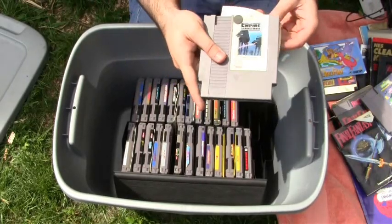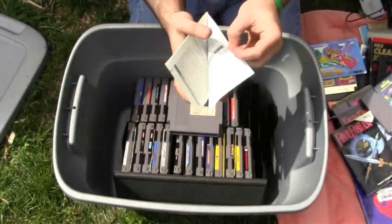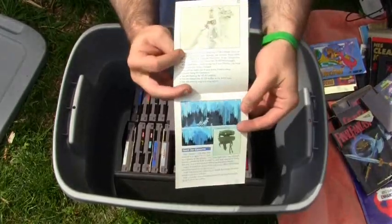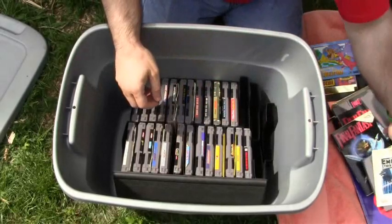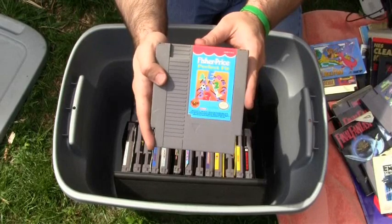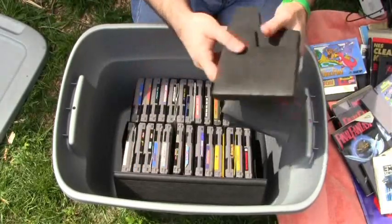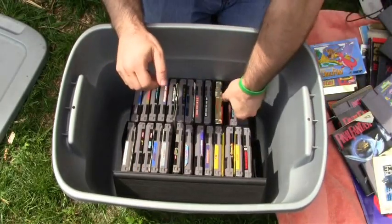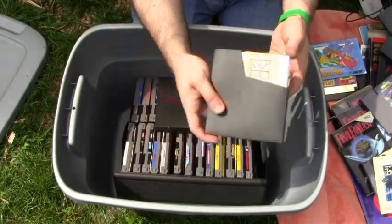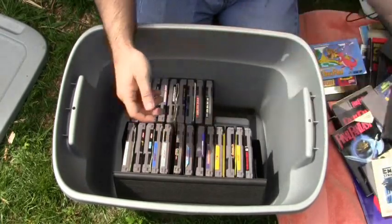We got Star Wars: The Empire Strikes Back with the game manual — so that is awesome. It kind of opens up like a poster, so that's kind of neat. We got Fisher Price: Perfect Fit. We got a whole bunch of these black sleeves, of course, which is awesome because I don't really have that many. We got the Legend of Zelda, the gold cart. We got Monster Truck Rally — we have the instructions for that already.